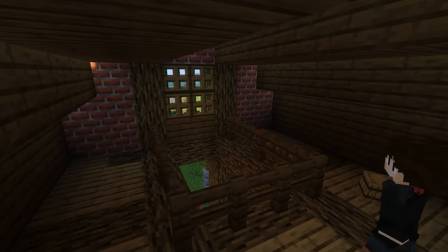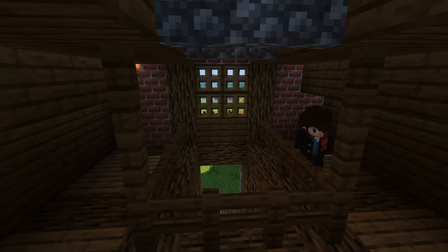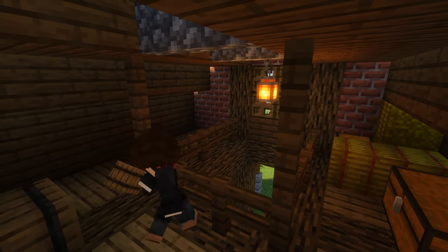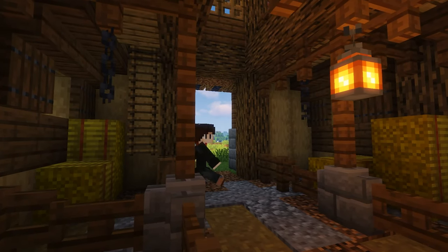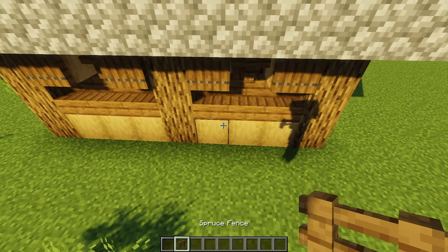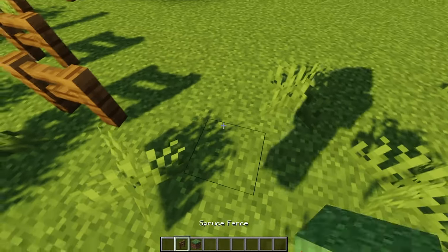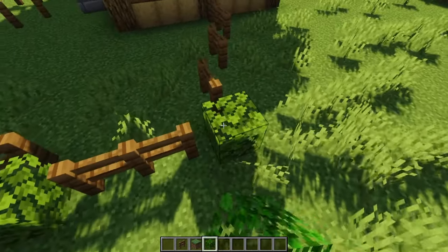Upstairs I make it like a storage area — basically you put stuff up here and forget about it. If you were to find an abandoned mineshaft in survival, you can decorate the upstairs with a bit of cobblestone if you like. Now the barn itself is complete. You can decorate around the barn, maybe with an outdoor animal enclosure or a small farm. You can also use leaves mixed with fence, but make sure you put some slabs on top so that the animals wouldn't escape.